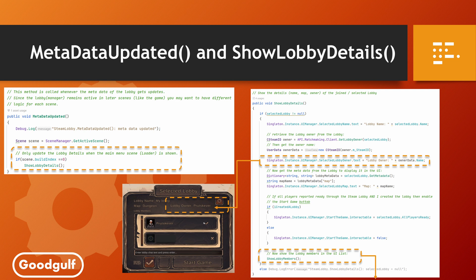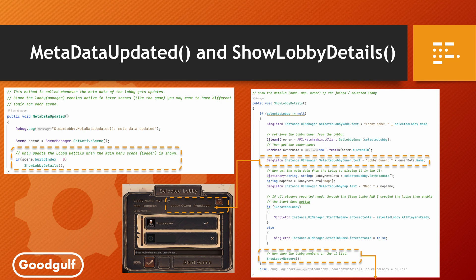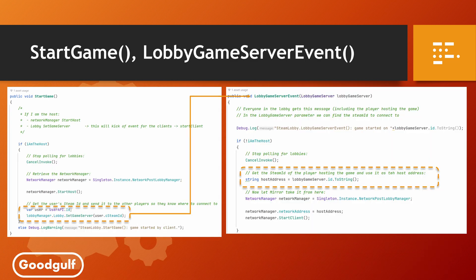When the metadata gets changed, it triggers an event so we can update the lobby data in each client's UI. This includes changes to the lobby members so it can update the UI list of members. The ShowLobbyMembers function fills the UI list of members by creating a UI object for each member. The Start Game button only shows if I created the lobby and the Steam Lobby reports all players are ready. They can use the Ready and Not Ready buttons on the UI to report their status. The key to starting the game is the StartGame method, which retrieves the host's SteamID, starts the Mirror Network Manager in host mode, and then kicks off the LobbyGameServer event to pass the host's SteamID to all other players. They can connect to the SteamID using it as the host address in the Mirror StartClient call.